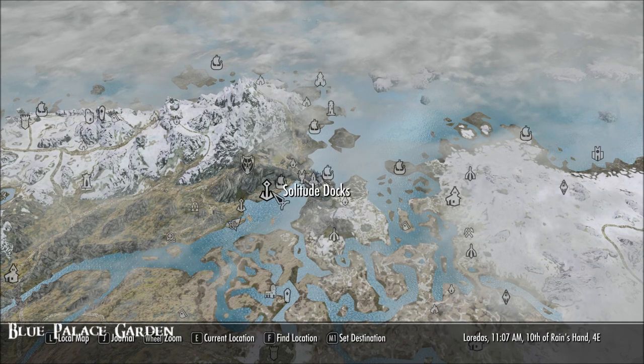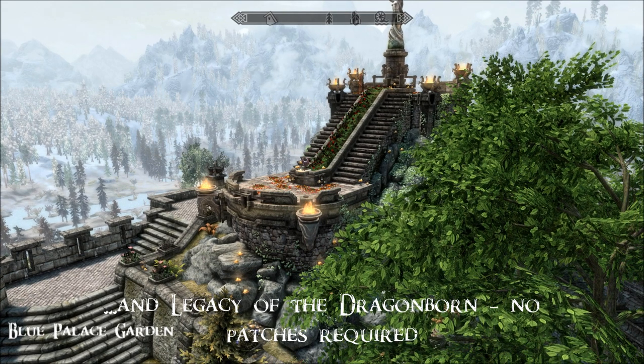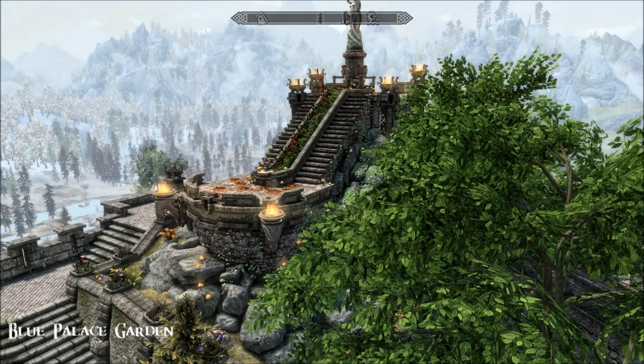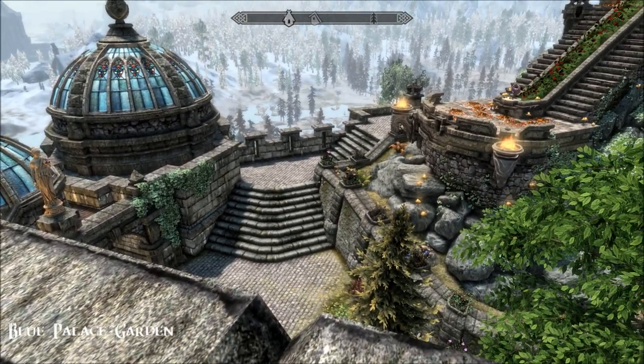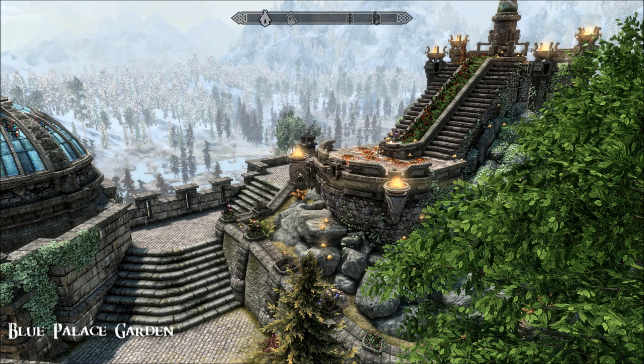The only mods I've got nearby that might have an effect are Solitude Docks and, more particularly, Dengerin's Blue Palace Terrace. I love this mod so much — look at it! I've already done a video on it, so do check that out. Down in the courtyard earlier I found a gardener, which I've never come across before — not sure if it's been added by the Blue Palace Terrace or by this one.